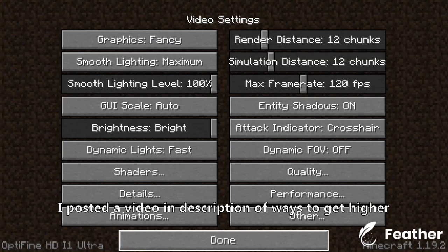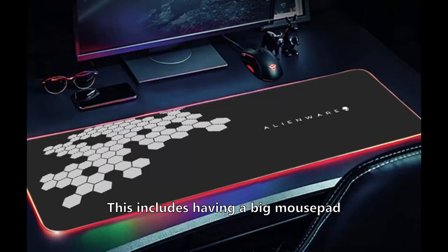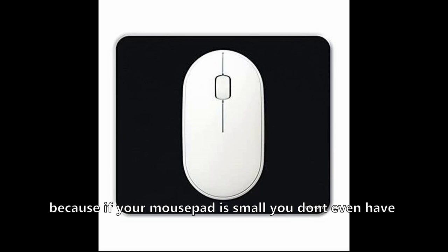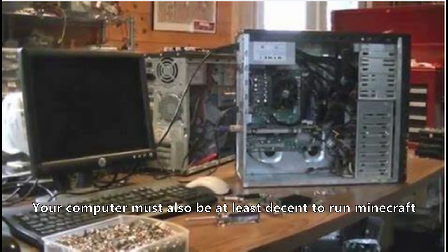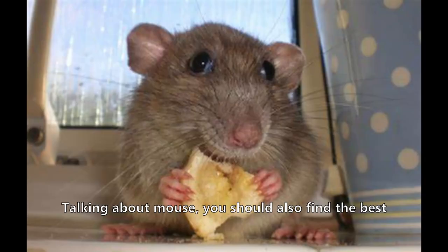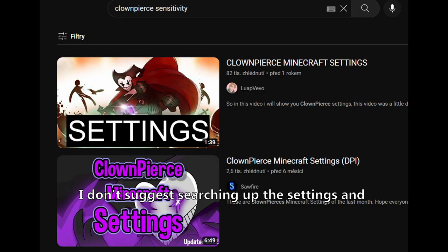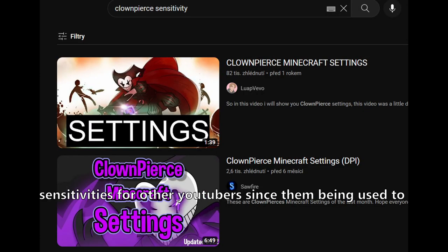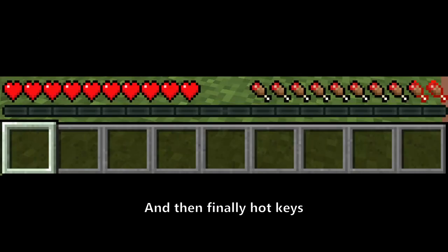I posted a video in the description about ways to get higher Minecraft frames if you are interested. This then leads to having at least a decent setup. This includes having a big mouse pad, because if your mouse pad is small you don't even have space to move your mouse. Your computer must also be at least decent to run Minecraft and not have a broken keyboard or a mouse that disconnects every three seconds. You should also find the best sensitivity for yourself and then stick to it. I don't suggest copying the settings and sensitivities of other YouTubers since them being used to their settings doesn't mean you will be.